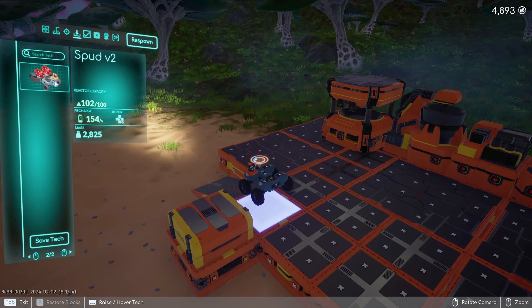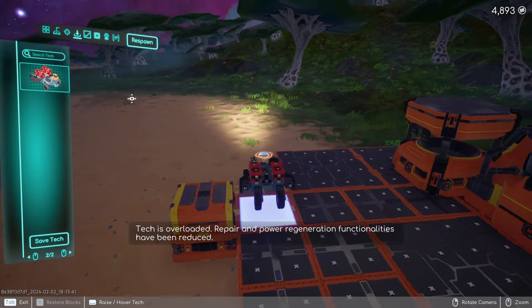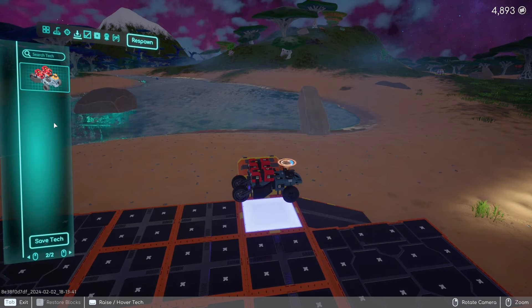Here is where you can respawn a tech. When we were out in the field, I had this tech right here — it said insufficient parts. Now I have the parts because they're stored in my tech yard. So if I want to change to this tech, I just click on it and that's it — that's the new tech.